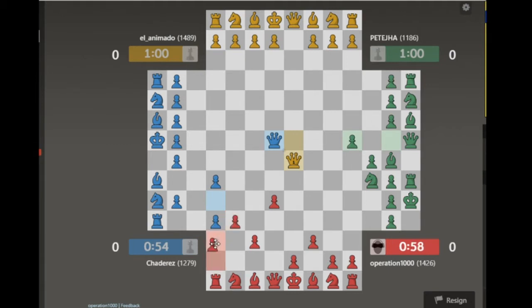Might as well completely lock this side up. Ideally I could go here, but he wants to check me from the other side also — I can prevent that by pushing this pawn. Let's go.